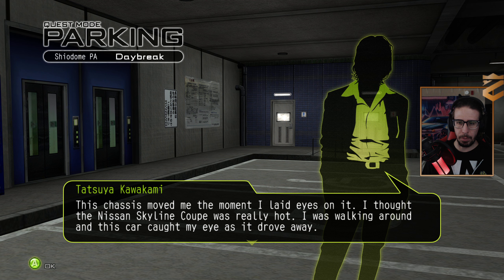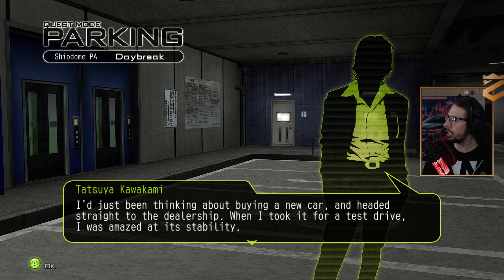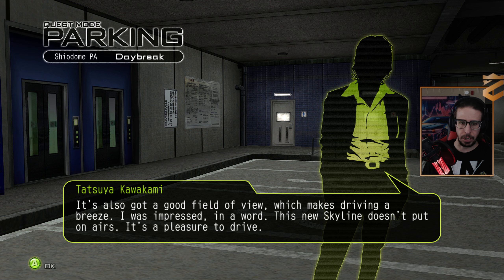This chassis moved me the moment I laid eyes on it. I thought the Nissan Skyline Coupe was really hot. I was walking around, and this car caught my eye as it drove away. That was my first encounter with the Skyline — the new model with the rounded tail lights. Talk about love at first sight. I'd just been thinking about buying a new car and headed straight to the dealership. When I took it for a test drive, I was amazed at its stability. It's also got a good field of view, which makes driving a breeze. This new Skyline doesn't put on airs — it's a pleasure to drive.